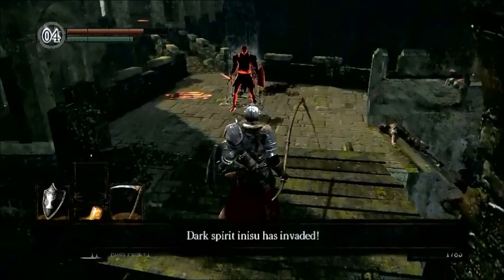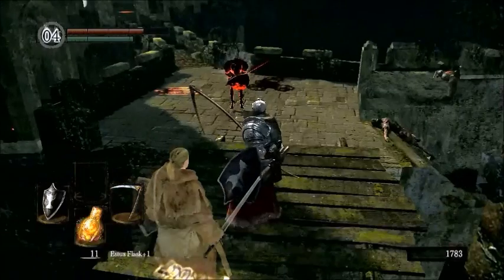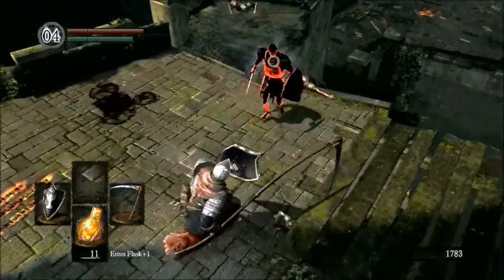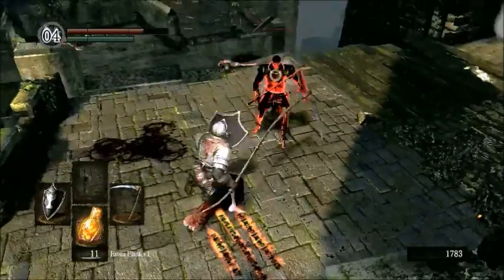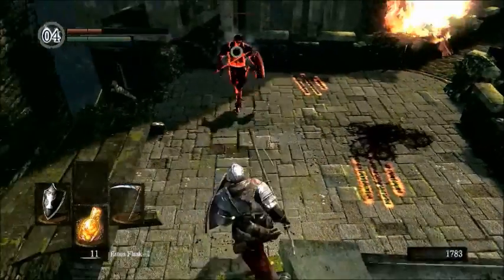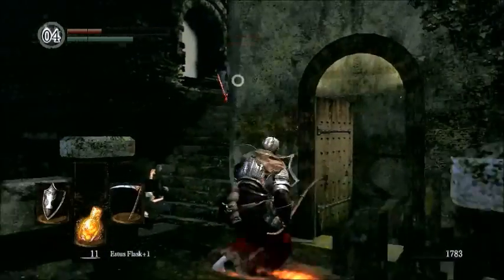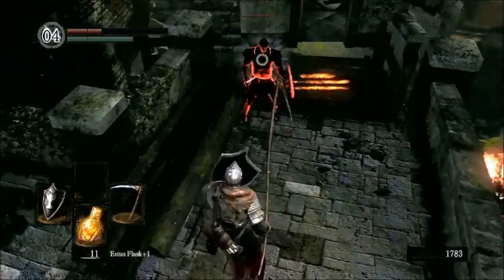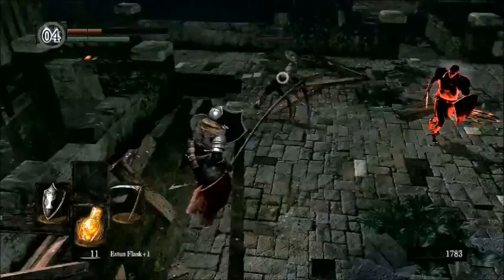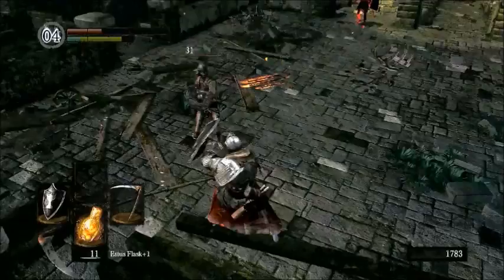This guy has obviously gone to the very end of the game and is ready and willing to kill us very quickly to steal our humanity. It's generally considered proper to bow to signify that you are ready to fight. He's trying to break our shield, and as you can see he does way more damage to us than we do to him. His sword has the flame aspect, so even if we block him it'll still take some of our health off. This guy is an honor duelist — they play by specific rules. For example, while I try to take care of this enemy, he's going to back off and let me do it.